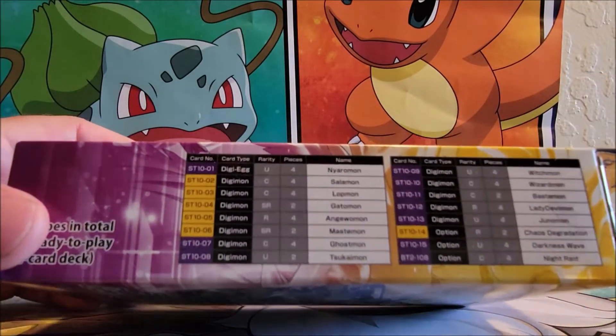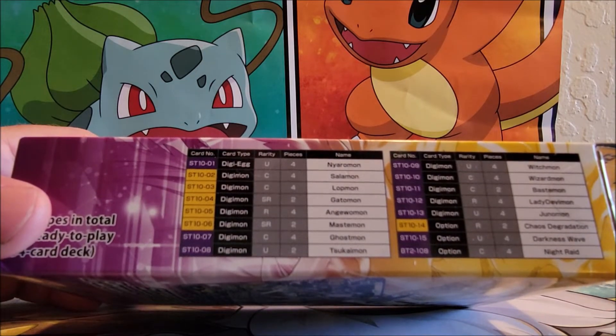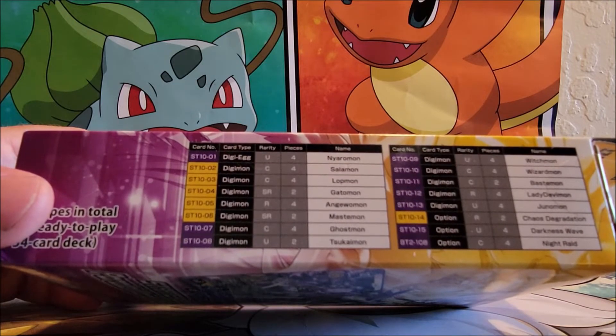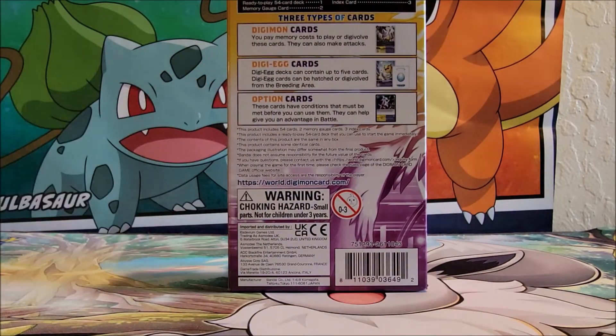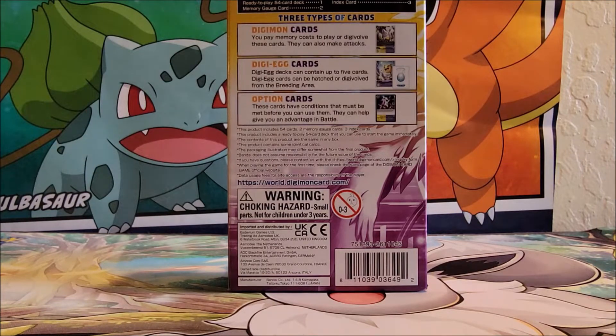If you look here, it gives you a breakdown — it looks like it gives you just a series of what they're all called, because we are looking at series 10 here. On the back side of the pack you see this — it tells you a little bit about it. Digimon cards: you pay more memory cost to play or dissolve these cards. This deck contains a ready-to-play 54 card deck, memory gauge card, and index card.